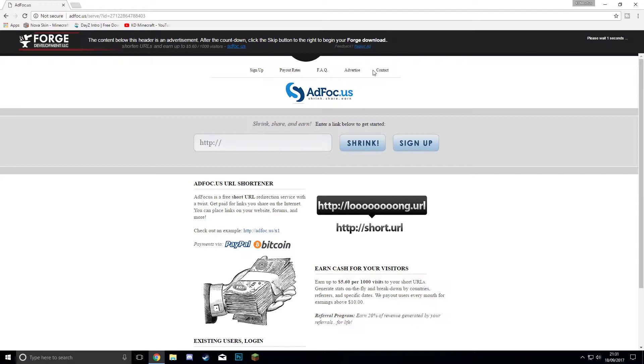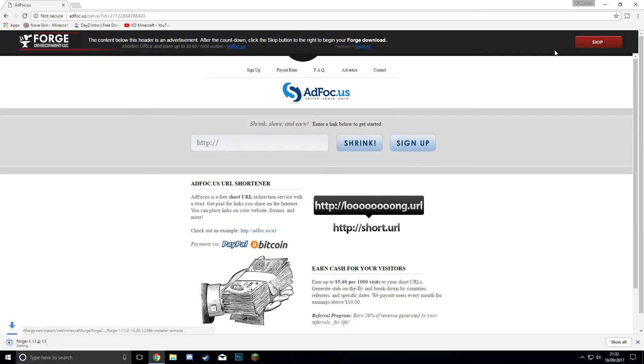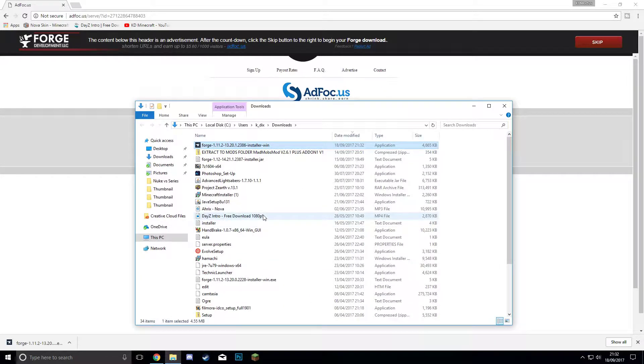Make sure it's the MC 1.11.2 version selected, and what we just want here is the Windows Installer. Everything below the top Forge bar — ignore it. Everything down there is ads, just don't touch anything down there. After it does a five-second countdown it will show you a Skip button, and you're just going to want to hit that Skip button. Down in the bottom left-hand corner you will see it pop up — Forge 1.11.2 downloaded. Hit that arrow and 'Show in Folder' and that will take you directly to your downloads folder.